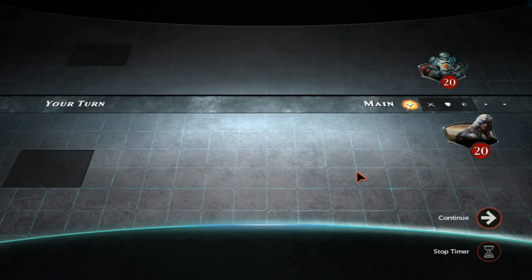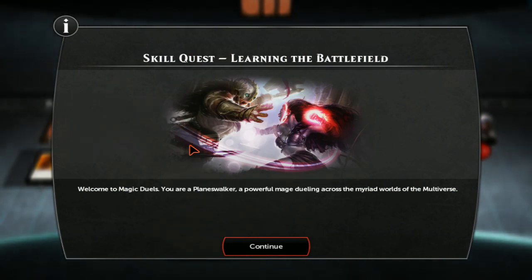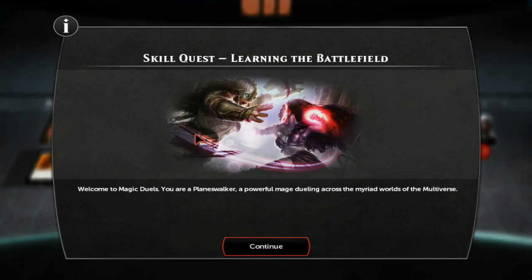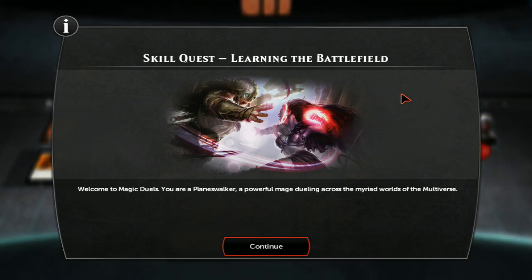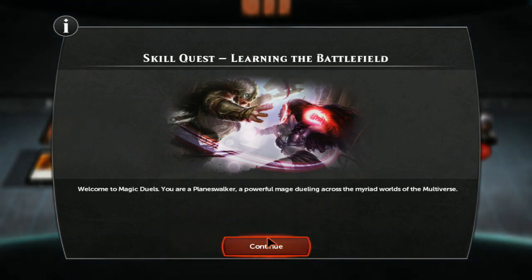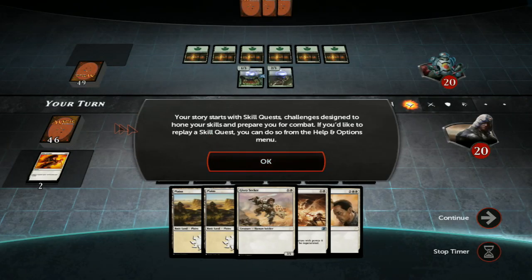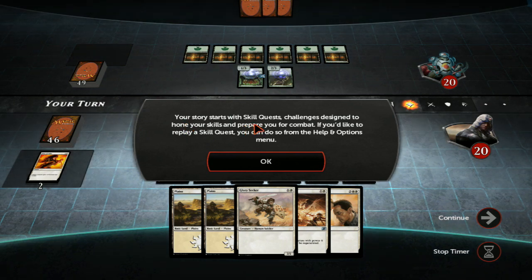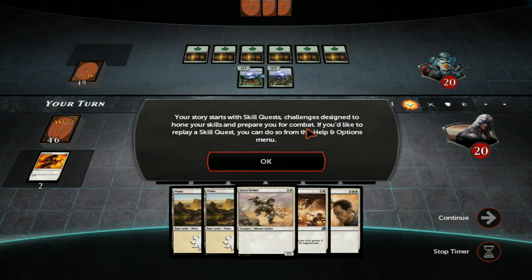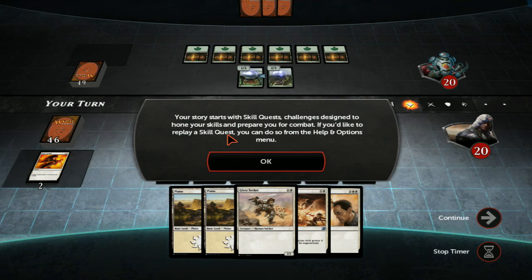Training drone versus Tide Time — you can't... oh my god. You are a planeswalker, a powerful mage, dueling across the myriad worlds of the multiverse. I am Tide Time of the multiverse — of one universe, then a multiverse of multiple universes. Your story starts with these skill quests, challenges designed to hone your skills and prepare you for combat. If you'd like to replay a skill quest, you can do so from the help and options menu. This game's looking good.